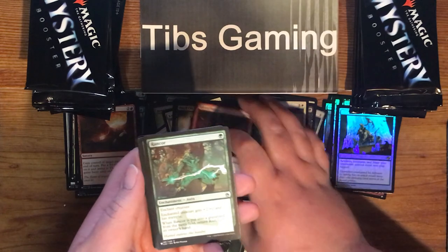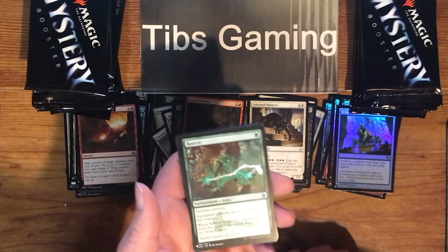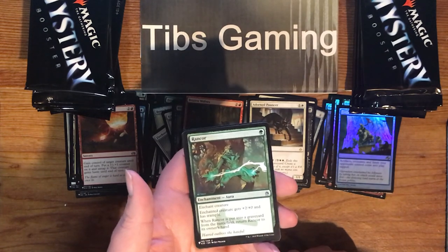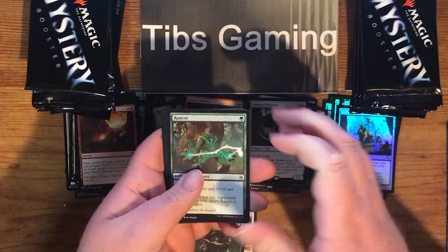Brazen Wolves. Rancor — one green for an aura. Enchanted creature has plus two, plus zero and has Trample. Put in the graveyard from the battlefield, return Rancor to its owner's hand.